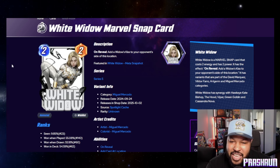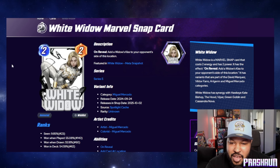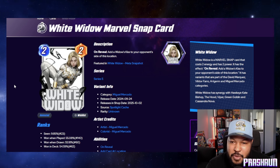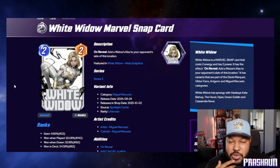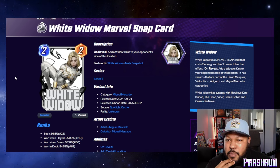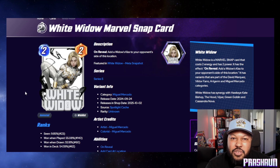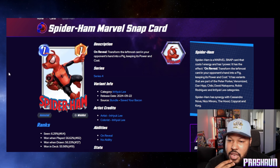Next we have White Widow, and this variant is amazing. It's semi-venomized, which is pretty cool especially since we have the Symbiote season coming up soon. I might not even use tokens to get Scarlet Spider because I think I want this White Widow — this might be my main.